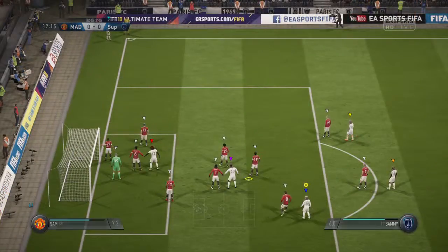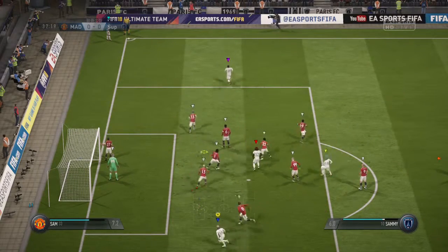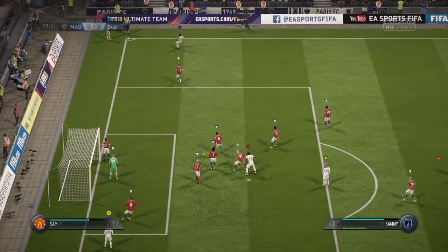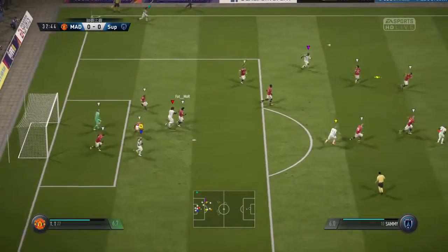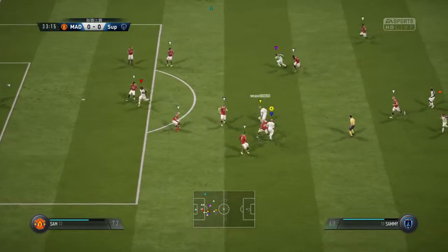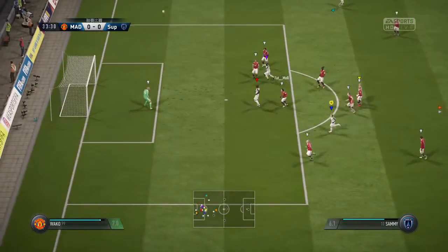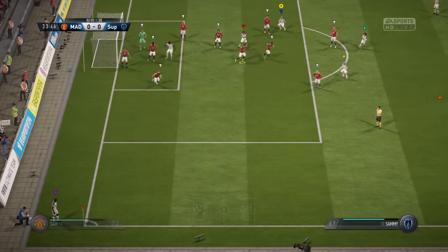And the goalkeeper has done well to stop that one. The ball's gone out for a corner. Swung in from the corner — that's good defending. And he's got the ball away with the tackle. And shoots. Shot blocked here.